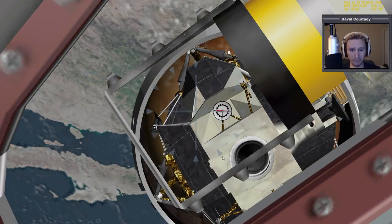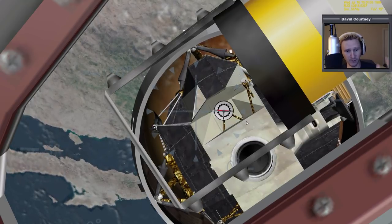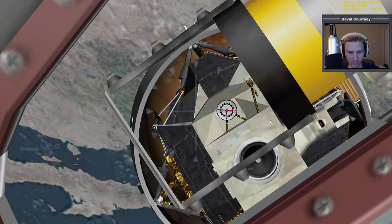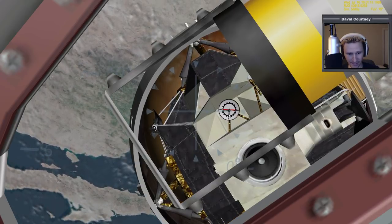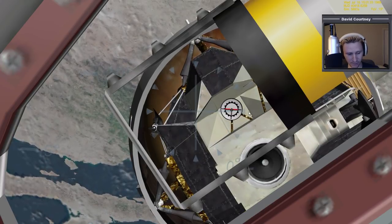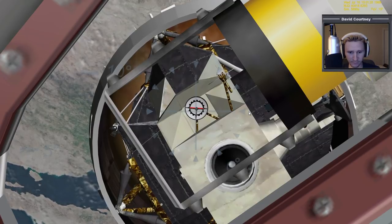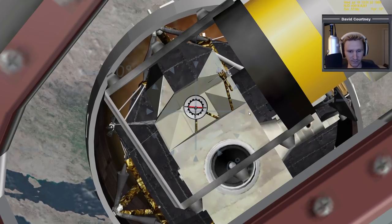Switching camera views, going back to real time. What I'm doing now is translating forward — closing the distance between this vessel and the LM. As I was stating in the last video, we have this white disc on the LM with a black crosshair. I need to get my crosshair lined up with it, but I also need to make sure I can't see any red. I can see so much red, which means I'm too high right now — I need to translate down.